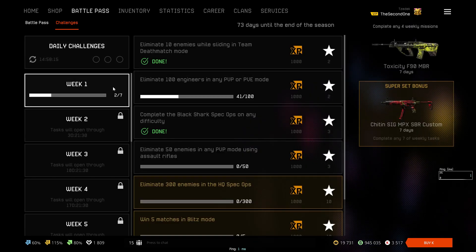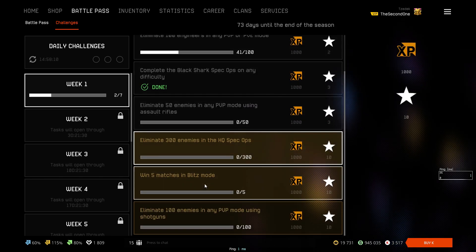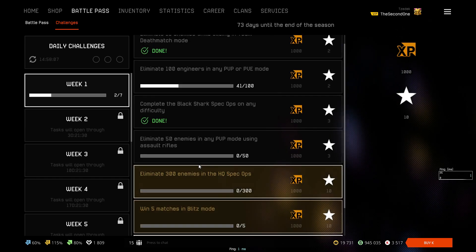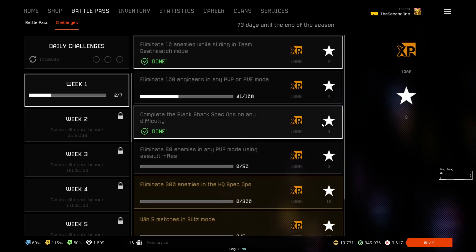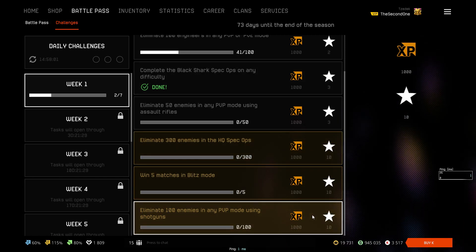The weekly tasks are much more simple now as well. You have 4 free battle pass tasks and 3 premium battle pass tasks. The free tasks give you 2 to 3 stars each, and the premium tasks give you 10 stars each.